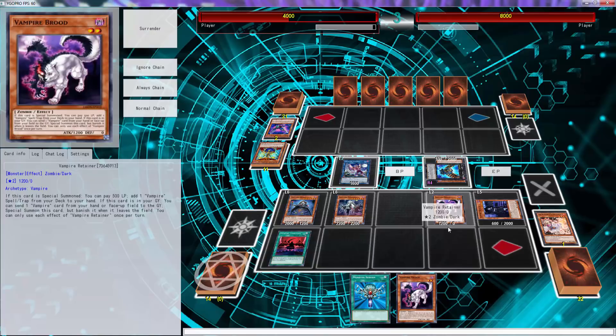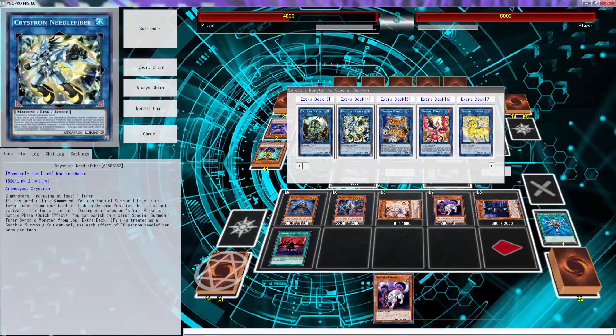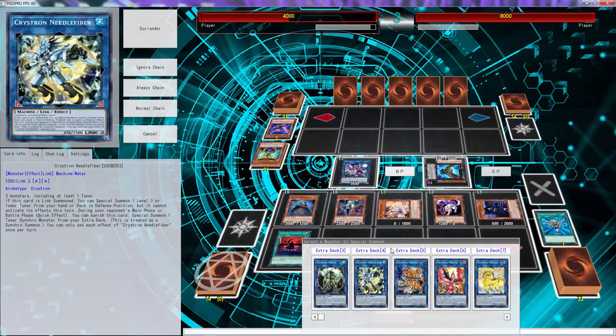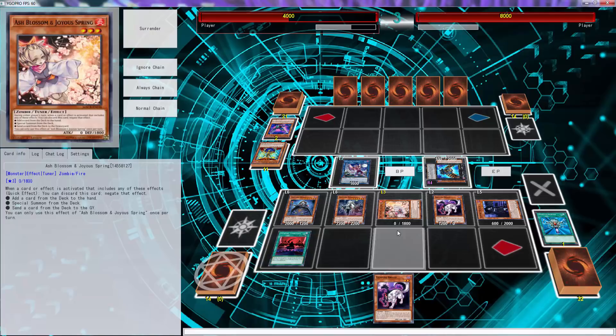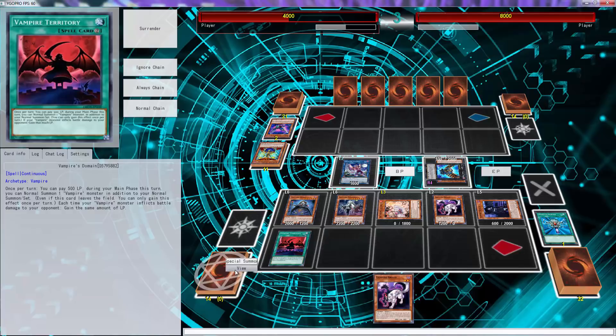We can also use Monster Reborn and Needle Fiber. It doesn't look like the opponent has any more Fuzzy Lanyus in the deck. Should we even do that? Let me see — what if I go to battle phase and just pay 900? That's 1600, 2042 — that's not game. But if I go Needle Fiber...